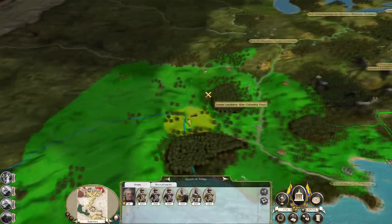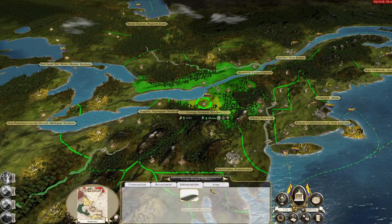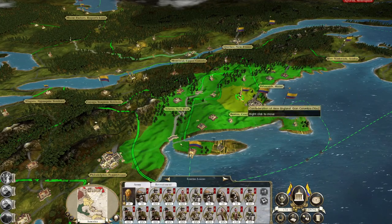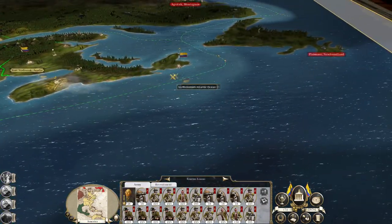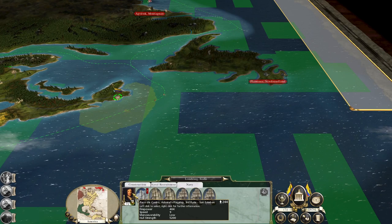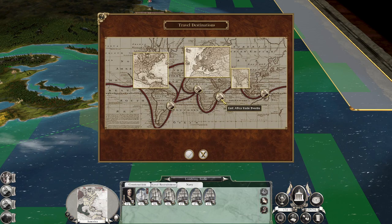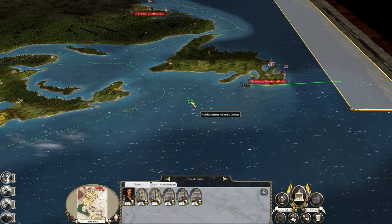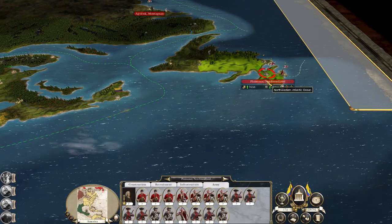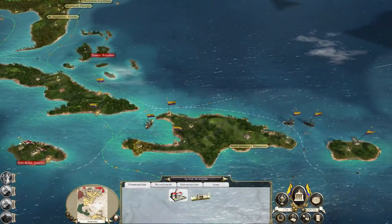Let's request some more infantry units for the Mexico border; everywhere else is raiding and expanding where possible. We've got a decent little navy here which I may send out to East Africa to look for that Austrian fleet. We need lots of ships to blockade ports when war with Britain happens.